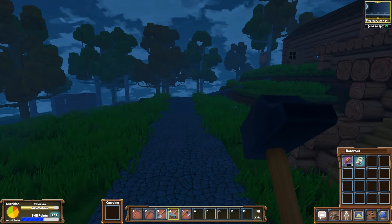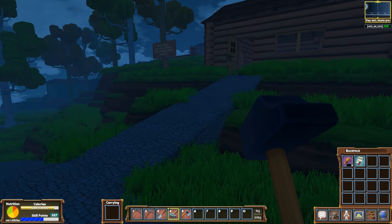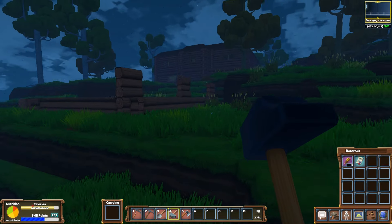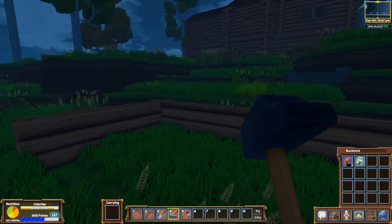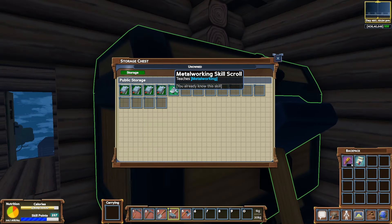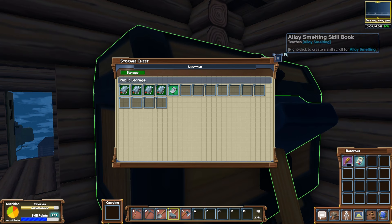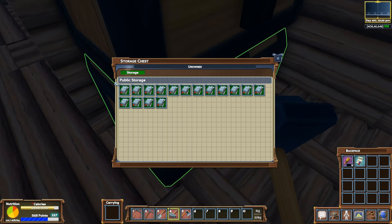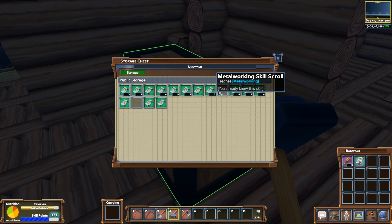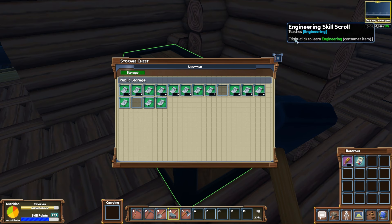We've unlocked the blast furnace and yet it won't let us build it until we research steel working, which means we need the steel working skill scroll. That means we need to make a trip back to the community center because I did see a steel working skill book in there. I saw it and I thought I must already have this, but I guess not. I'm going to assume it was Biffa — because Biffa is trying to get into smithing as well. You know what I was looking at? It's metalworking. Do we have steel working? We have plenty of metalworking research done, but I'm not seeing any steel working.